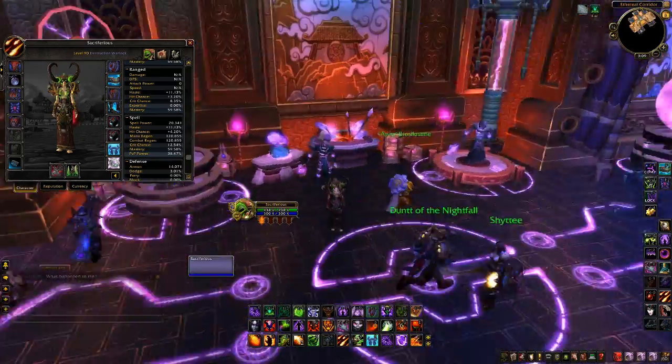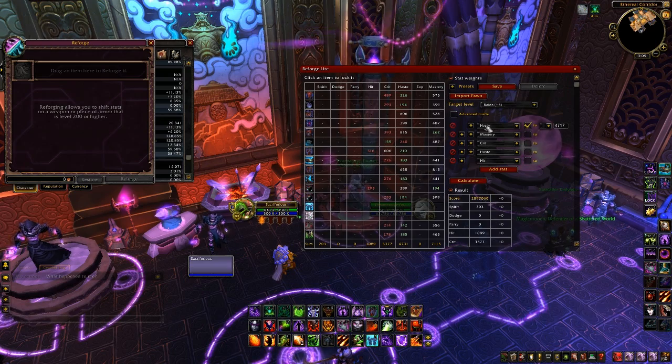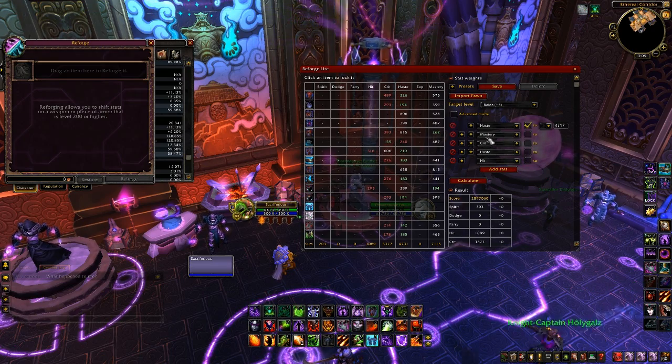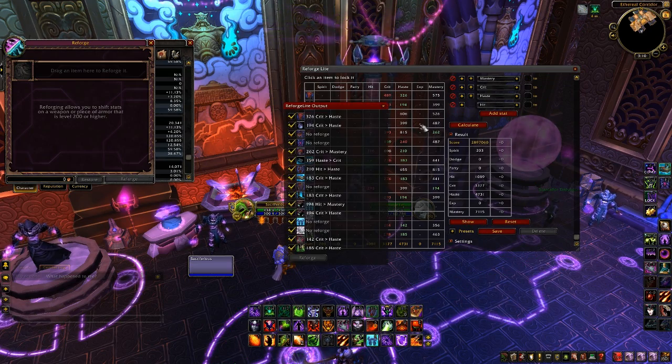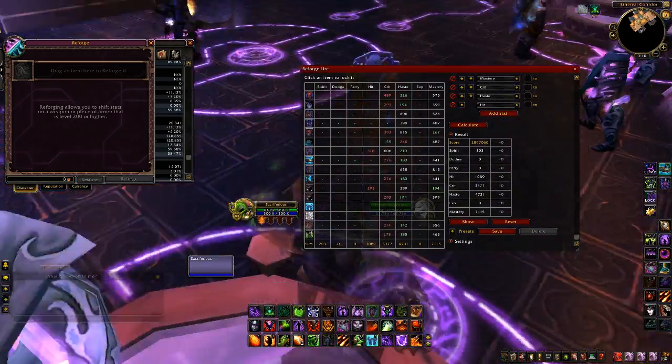For reforging, I highly recommend getting the ReforgeLight addon. It's a simple, low-memory UI that makes reforging straightforward. The three stat priorities for reforging are Haste, Crit, and Mastery — all of these contribute effective damage. You set your stat priorities in the addon, hit Calculate, then Show, and it handles everything. When you hit Reforge it tells you the gold cost. All this information will be in the description.